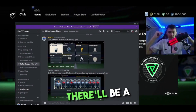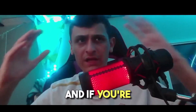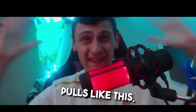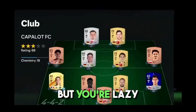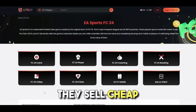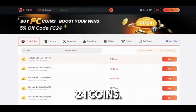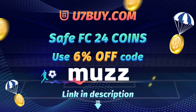If you're interested, there'll be a link in the description. If you have any questions do leave them in the comments. Also if you're stuck for coins, check out u7buy.com - they sell cheap and reliable FC 24 coins and if you use code 'muz' at checkout you will get five percent off. All the links are in the description.